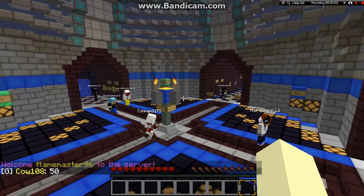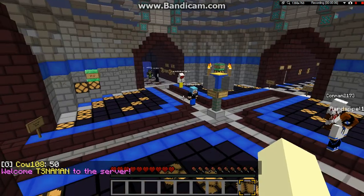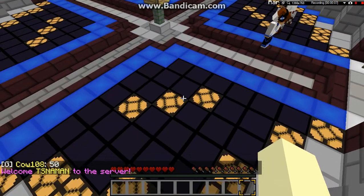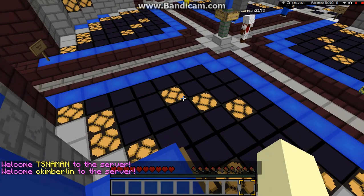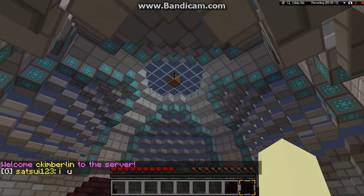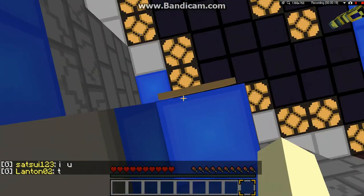I'm here at the spawn of MCIGN.com, also known as Sweeping Space Block. This is the spawn of it, and I'm sitting on the player perch.